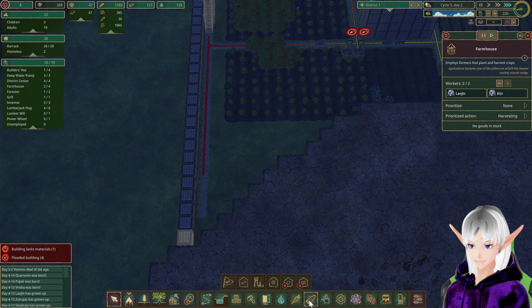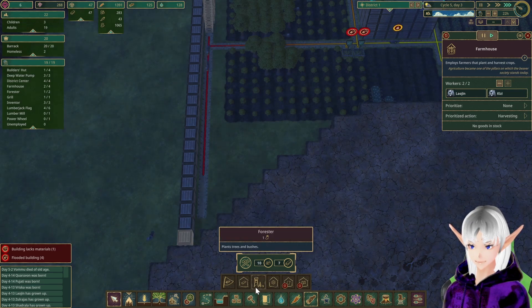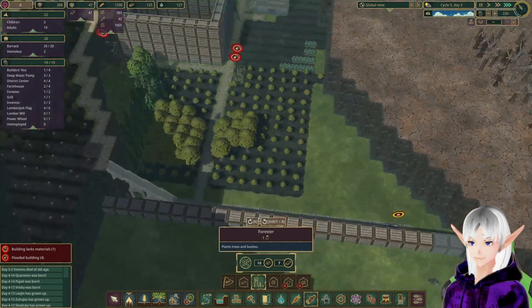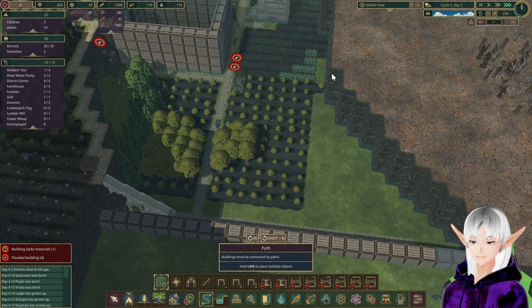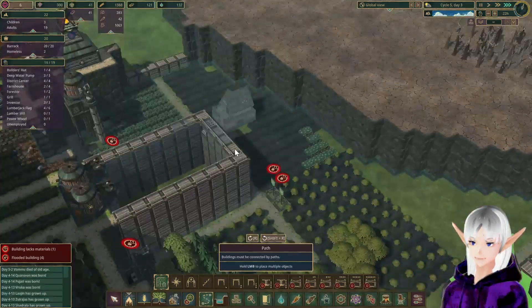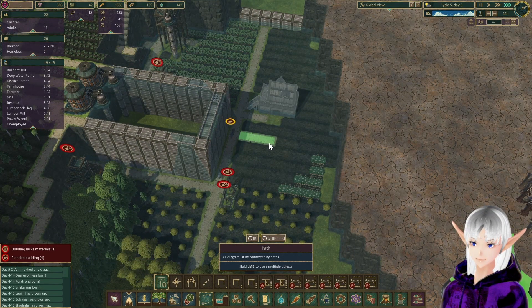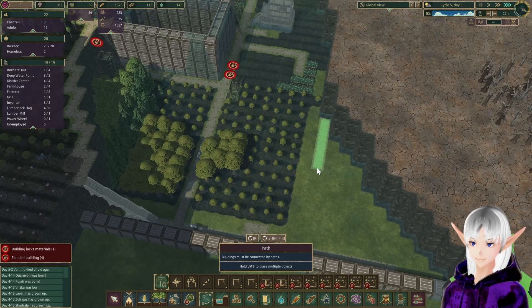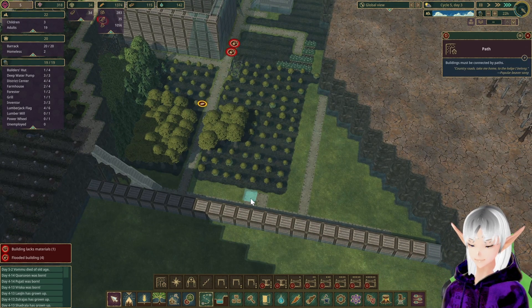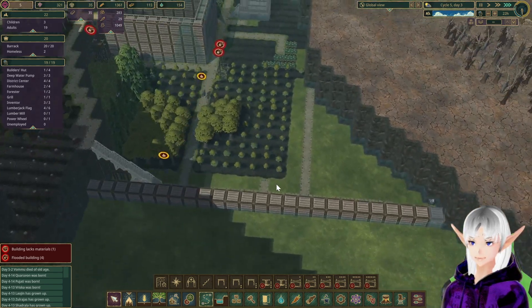Let's build another forester. Let me find it — forester, that's what I wanted. First, let's path this out, directly over here, right over to here, and here. Those will all be levees. That's where our levee will be, so we need to demolish a little bit of this.